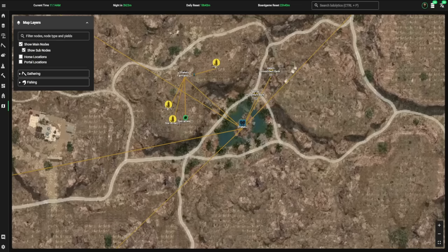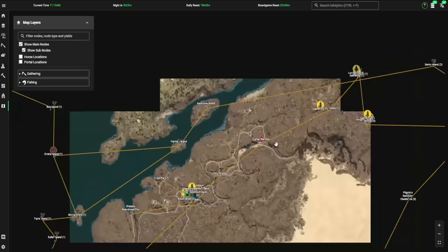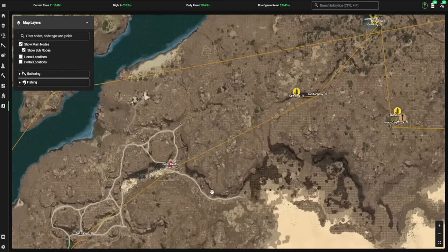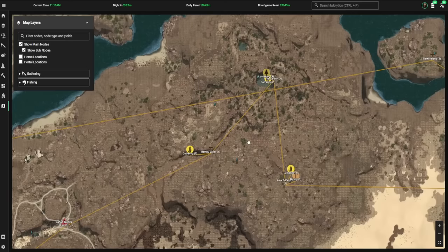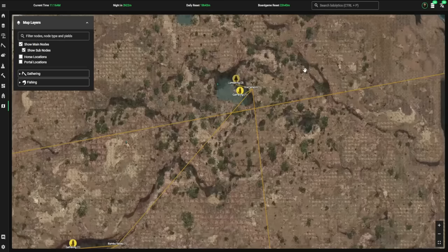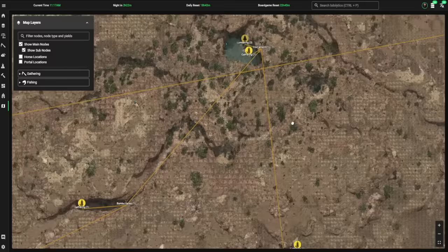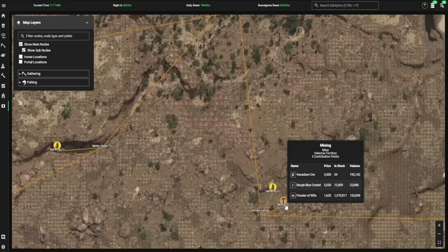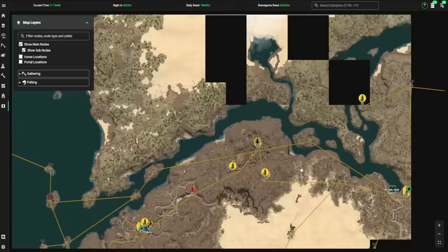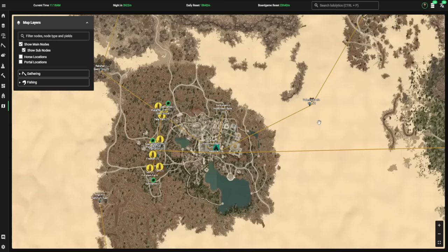Shakatu has some cool nodes nearby — right next to Shakatu at Shakatu Farmland you have figs and star anise, both really useful for cooking. Figs are great for XP and there's a decent yield. Coming northeast of Shakatu you can find Freeka, which is useful for cooking, and further out Nutmeg plus Elder Tree Sap. Nutmeg is always valuable because the only way to get nutmeg in the game is through nodes. Star anise and fig are great here as well.